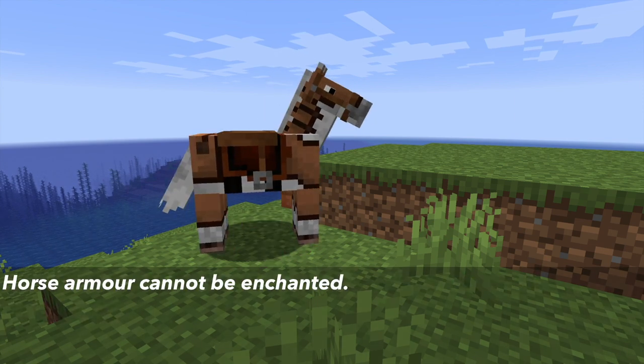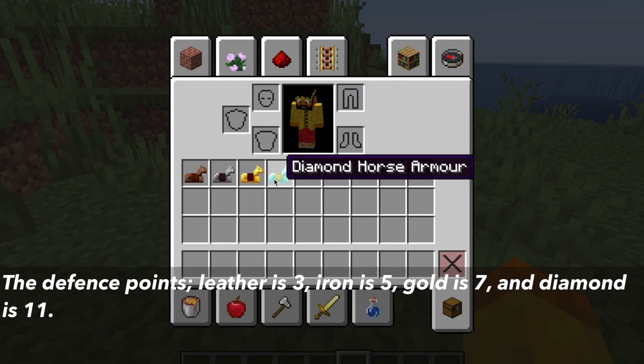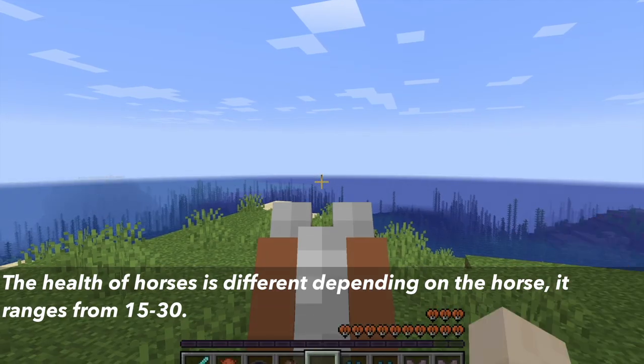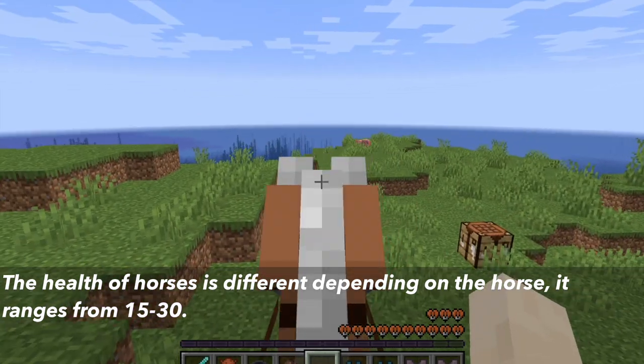Horse armor cannot be enchanted. The defense points for the armor are: leather is 3, iron is 5, gold is 7, and diamond is 3. Horses also have an equine stat, meaning each horse can have different health. It ranges from 15 to 30.